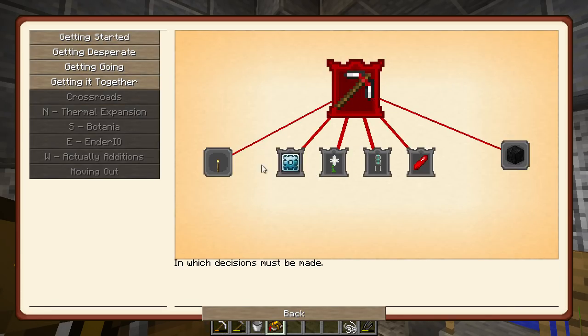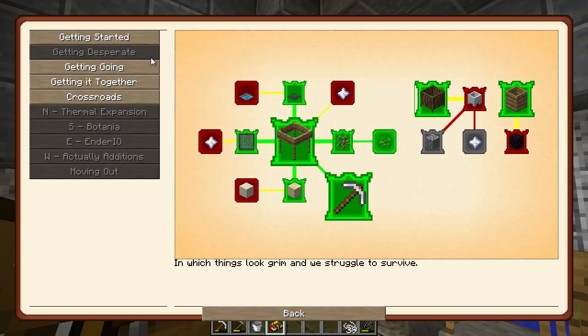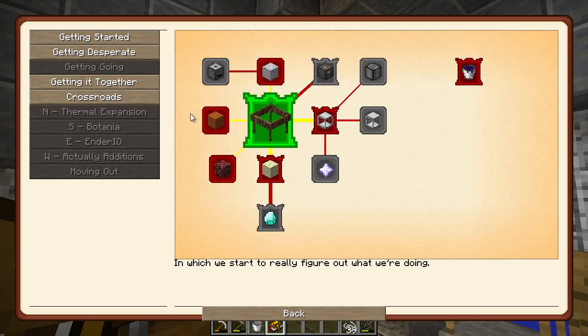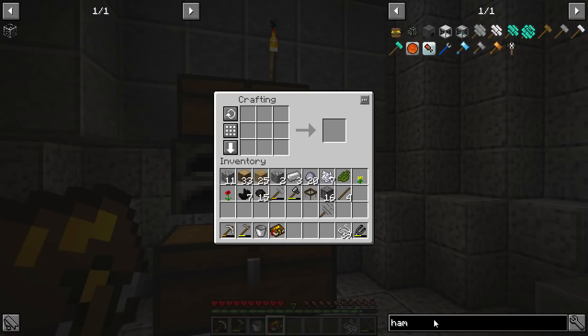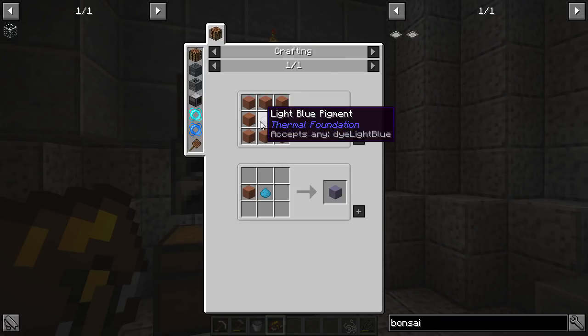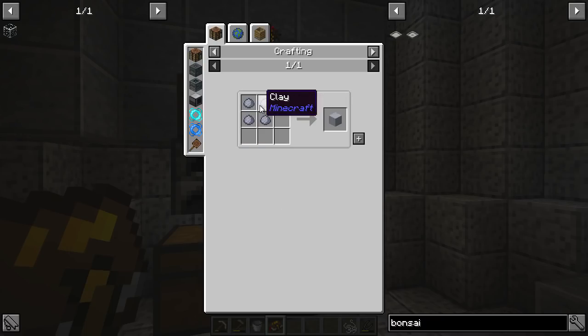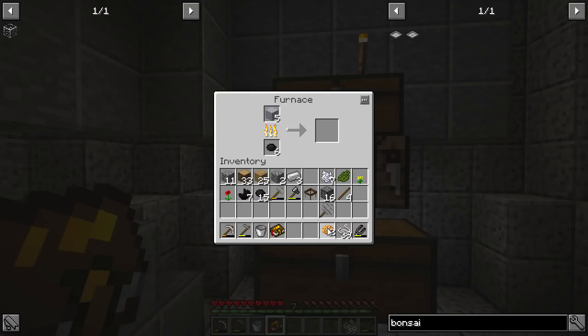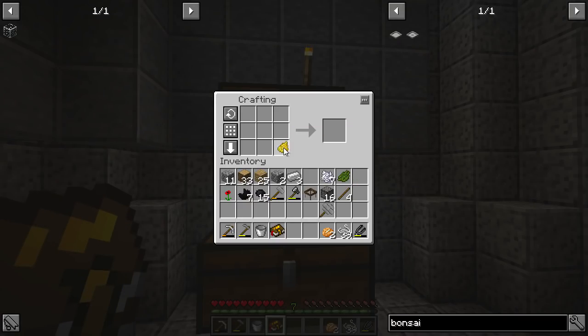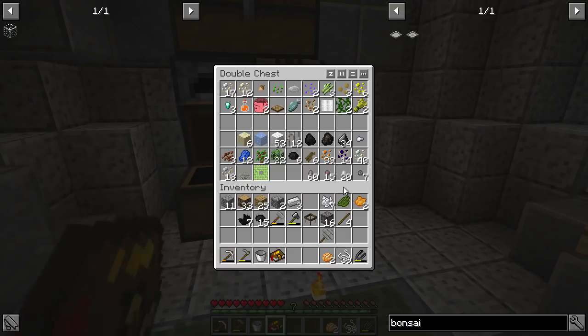Now I'd like to make the bonsai pot. First we need terracotta - five of that should do it. I've got some potatoes, very nice. Things I know we definitely need: we need orange dye, and we need some green.